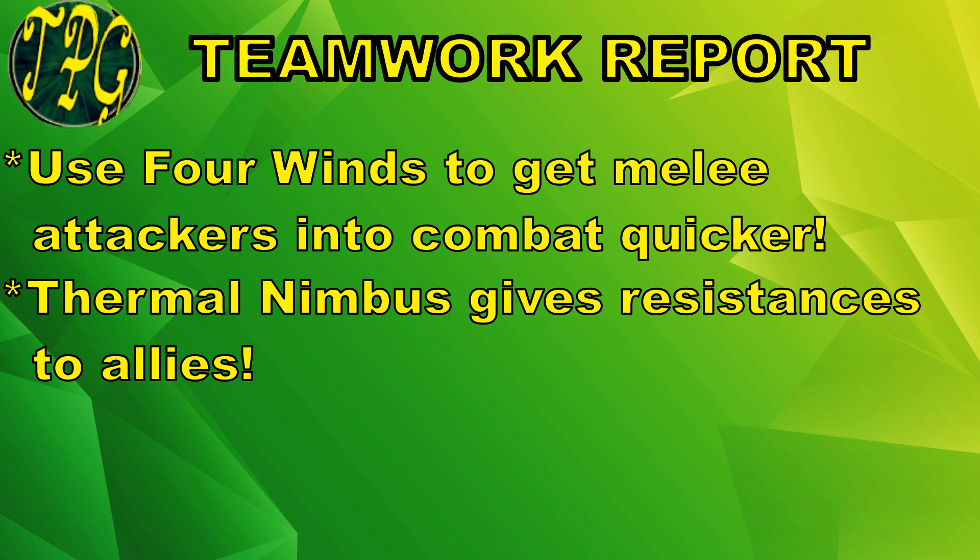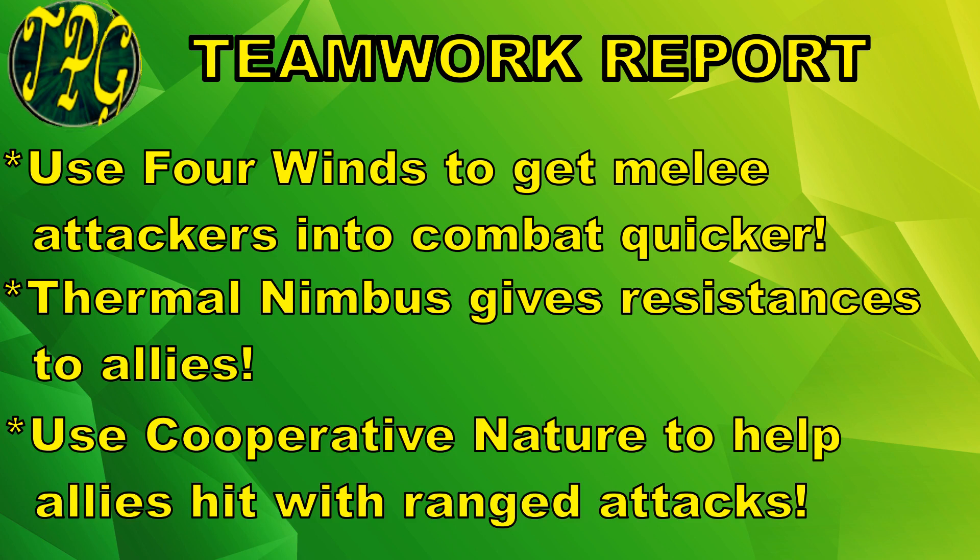Additionally, this build can give a few resistances to allies. If you're going up against a creature that can do cold or fire damage, Thermal Nimbus is what you want to use. And finally, Cooperative Nature we want to use when we're facing flying enemies, as that will make it easier for our Thaumaturge to hit those flying enemies with ranged attacks — that may even make our Ancient Guardian better at ranged attacks than melee attacks, which is a pretty big deal.